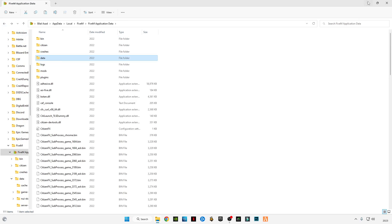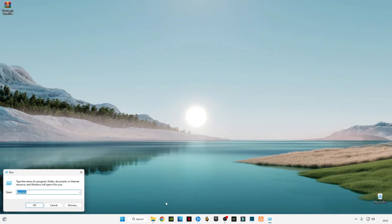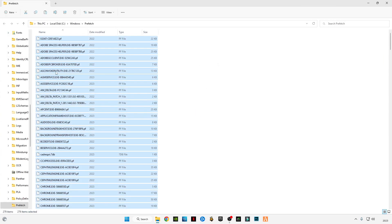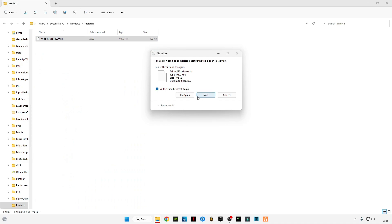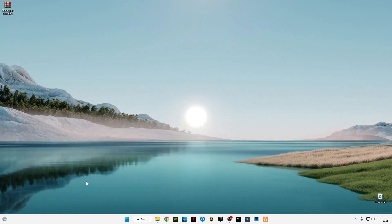After that, minimize this, press Windows + R, and type 'prefetch' (P-R-E-F-E-T-C-H), then press OK. Press Ctrl+A and delete them all — these are also cache memory files which are useless.